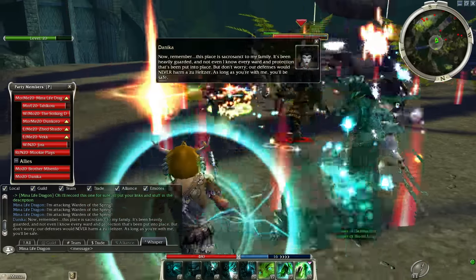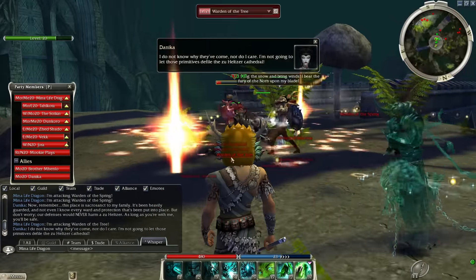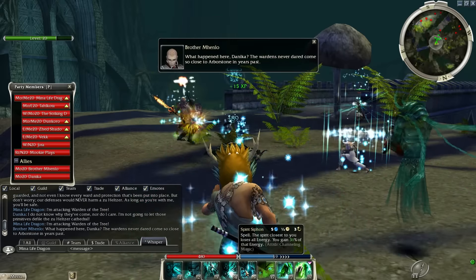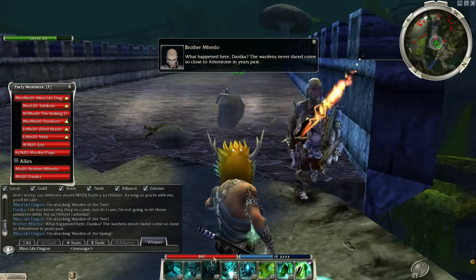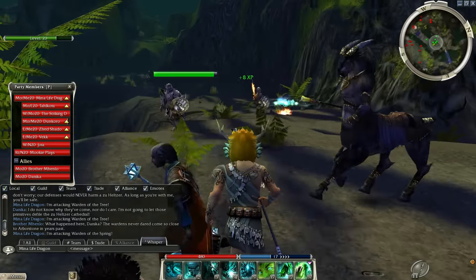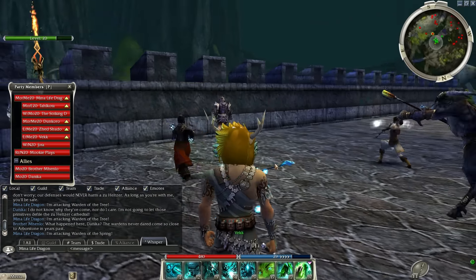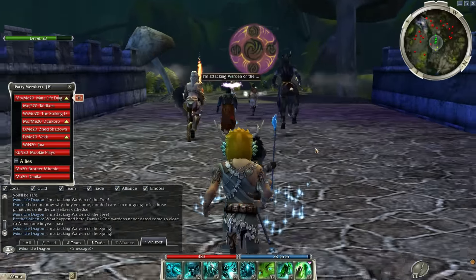I've done some stuff with my build — someone suggested a wiki that gave examples on builds, so I was basically copying one of those. I've got a lot more spirits now, a lot more spirit spells, so I've got to get used to standing back more and just casting my spirits. I'm used to just running in and attacking everything, which isn't the best tactic when you're a Ritualist. Hopefully I learn to stand back a bit more and just let my spirits do the work. I hate this little bridge section because enemies down there draw your hero's attention.